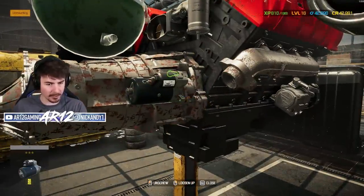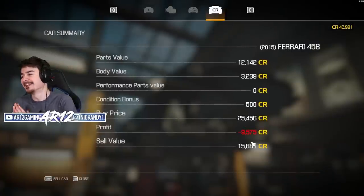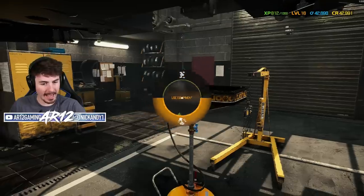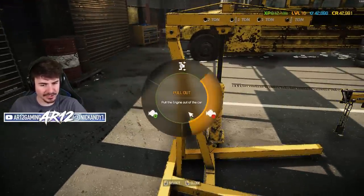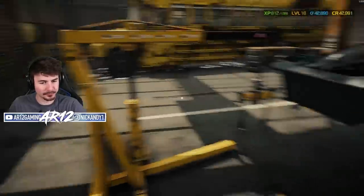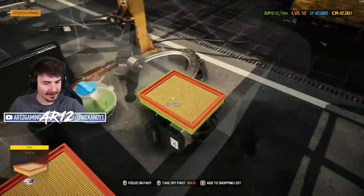Let's get this nasty gearbox off as well. Now that we've done all of our teardown, what's our car status look like? We've lost 9,000 bucks. Oil drain. That's so cool that our engine crane actually comes to the rear of our vehicle now. With that, our engine is no longer in there.